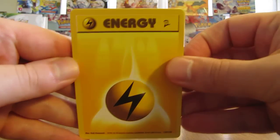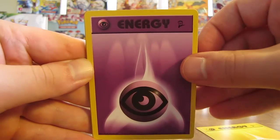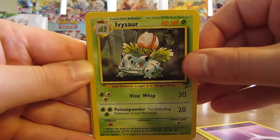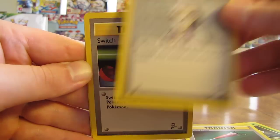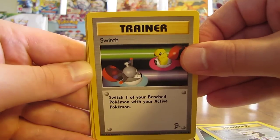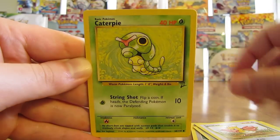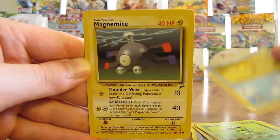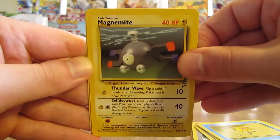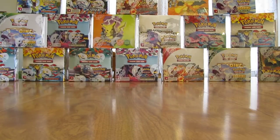Next pack: Lightning type Energy, Psychic type. Cards: Ivysaur, Full Heal Trainer, Professor Oak, Switch Trainer — heavy on the Trainers in this pack — Spearow, Caterpie, Staryu, Magnemite — and the rare is a Pokemon Trader card. That's the third Trainer card pulled out of this box. Hopefully that's all for the Trainers.